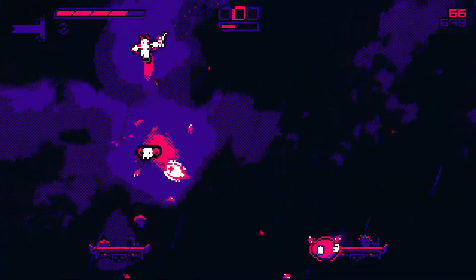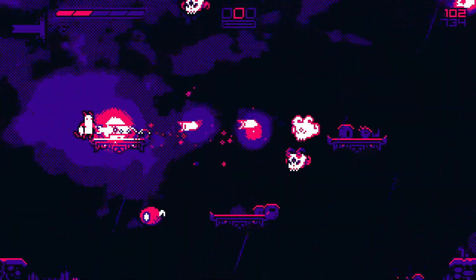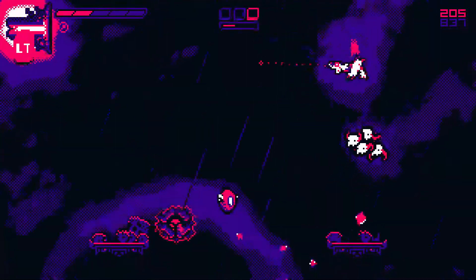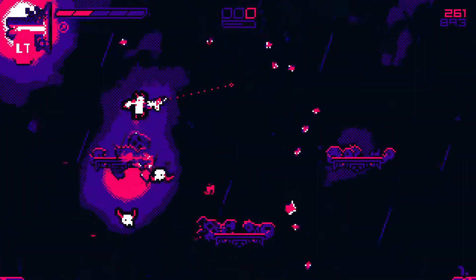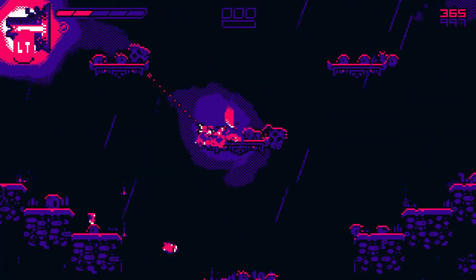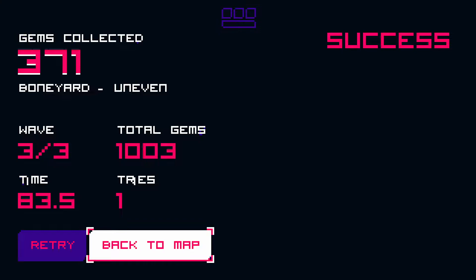Let's try jumping on these guys - okay that's not too hard. I want to follow along - I might die here, let's not do that. I could use some help because jumping on heads works but I got my ultimate which isn't that useful - health would be useful. Don't get hit by the spikes. The game is actually pretty fun - it's simple but fun. The challenge is yours; you decide how easy or hard it is. Boneyard Uneven: 371 gems, 1003 total, three waves, 83.5 seconds, one try.